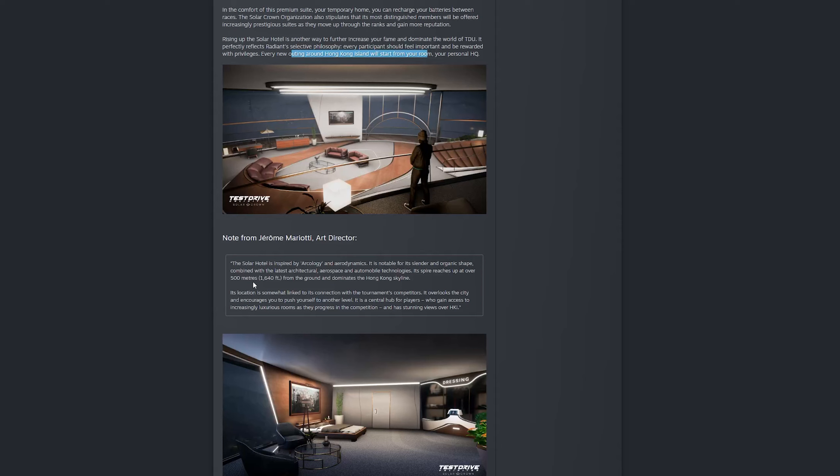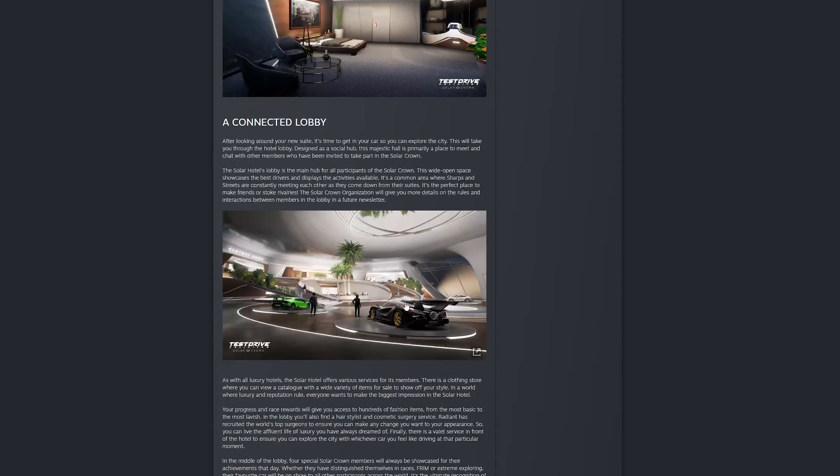Looking at some of these images, the rooms do look pretty impressive, especially on the higher floors with the views out of some of these windows. There are notes from the art director Jerome about how the hotel's look was inspired by aerodynamics, and how it's 500 meters from the ground to the very top of the spire, making it stand out in the Hong Kong skyline. It's a super tall building right in the center of the city with some great views out over the other buildings.